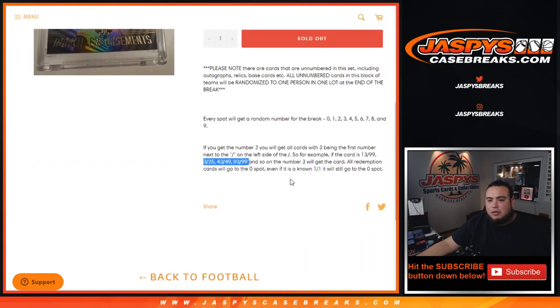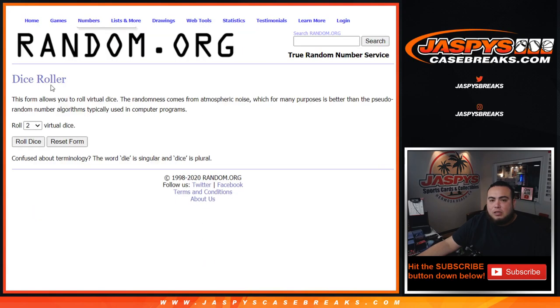All redemption cards pulled from any of these teams will go to spot zero. If you get randomized it, even if we know it's a one-of-one, it'll still go to spot zero. So good luck, guys.